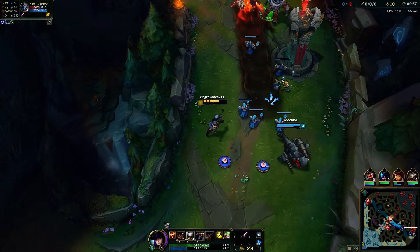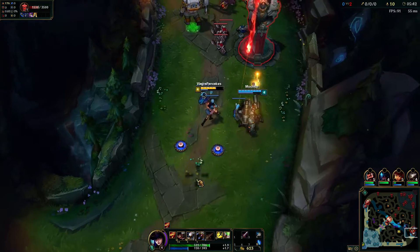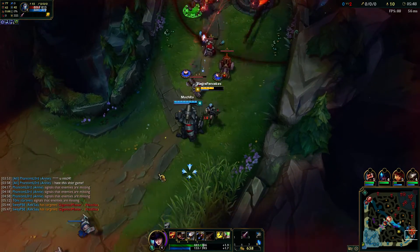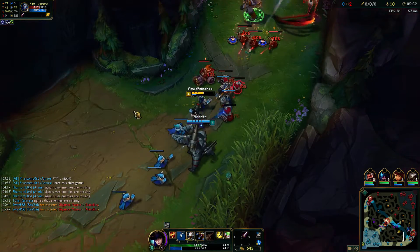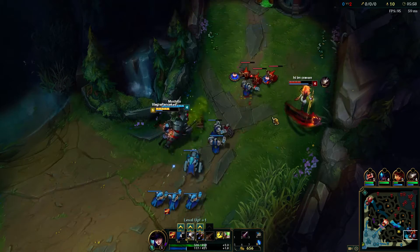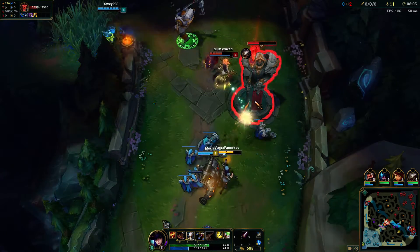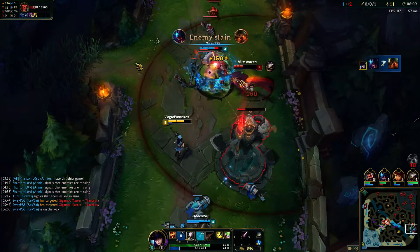That's cool - headshots. I always assumed that augmented auto attacks didn't really work off structures, like if you were attacking a tower as Draven you wouldn't throw your axe up in the air. I assumed you wouldn't be able to stack headshots off towers. But you can.